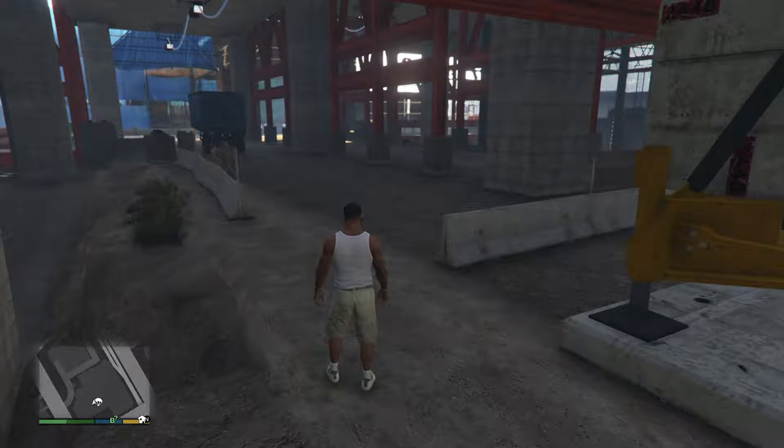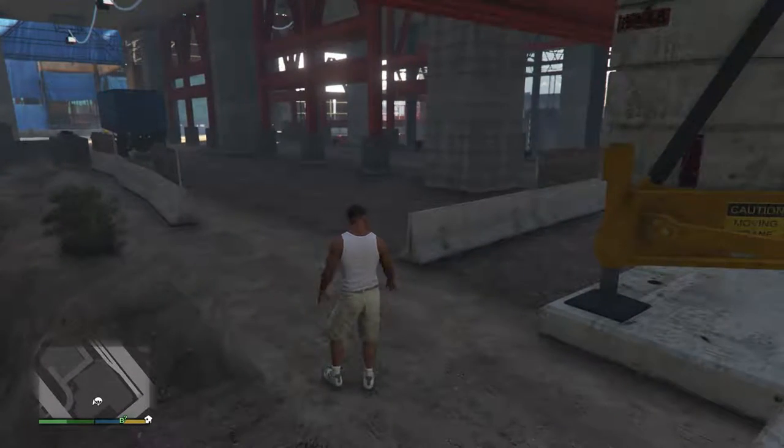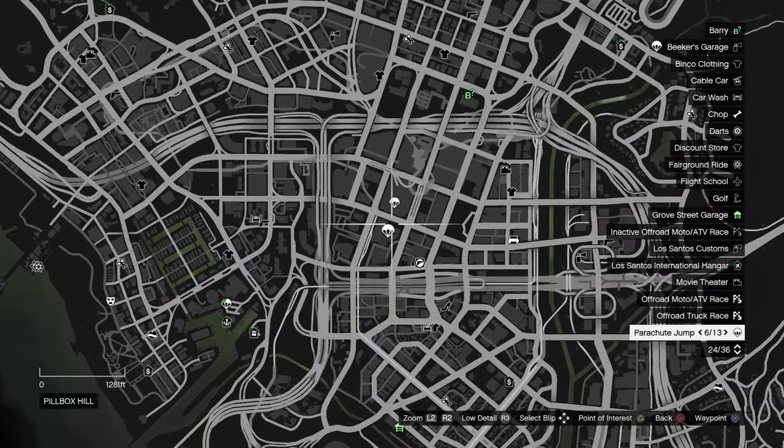Hey everyone, welcome back to Grand Theft Auto 5. In this video we're going to be completing the parachute jump 'What Goes Up.' This one is located at the construction site in the downtown area right here.